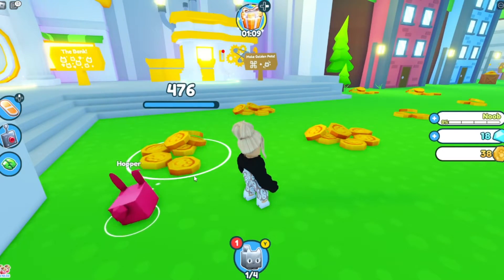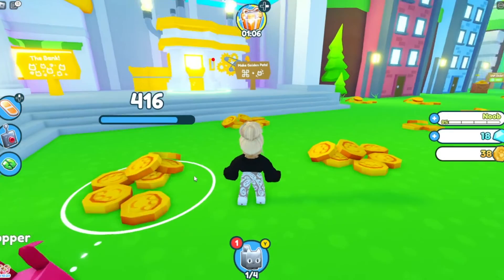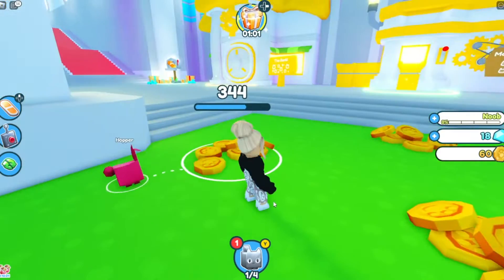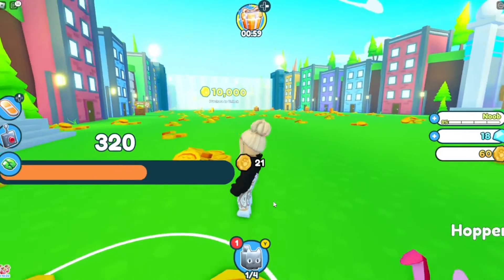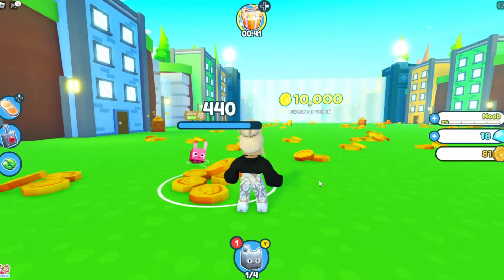You start by collecting coins — you click on them and your pet will break them down and collect the money. You can see the money adds up over here. Once you reach 10,000 coins you'll be able to unlock and go to the next world.